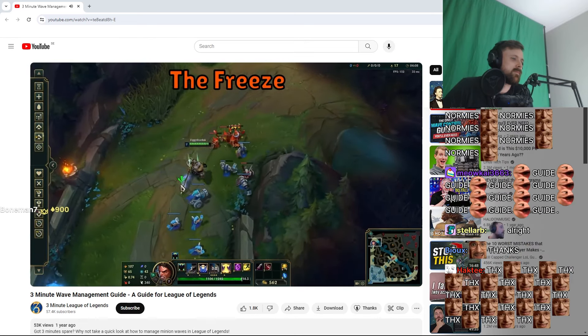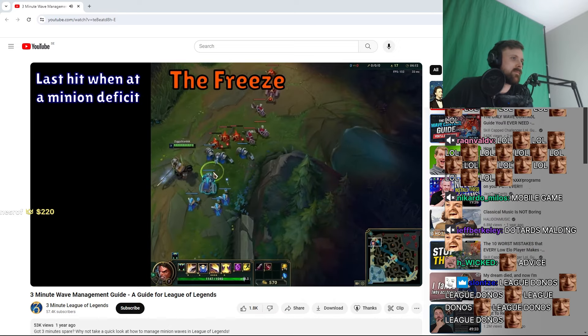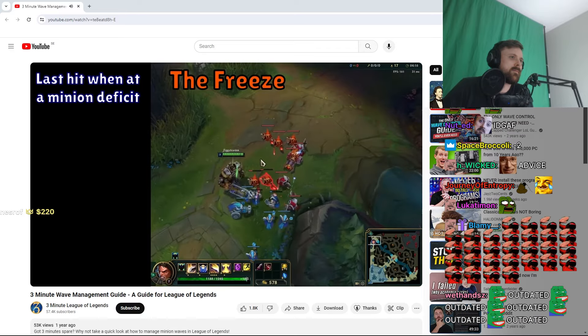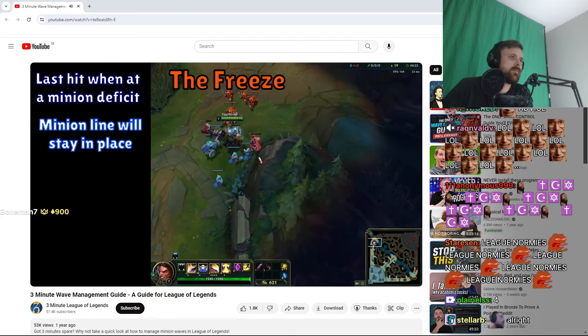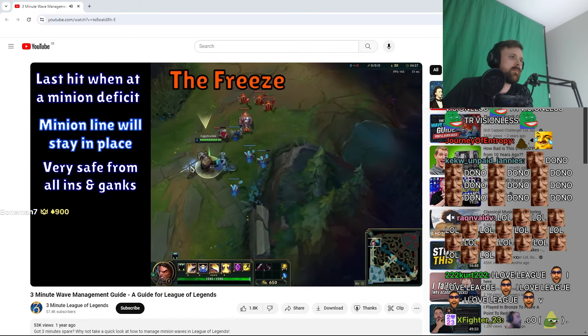The second method is freezing a wave. This is pretty easy to set up — you just last hit minions when your wave has fewer minions than your opponent's. As long as the opposing minion wave has 2 or 3 more minions in it than yours, you should be able to set up a freeze, making sure this minion line does not move from where it is. There are many advantages to freezing a lane. Firstly, you're keeping yourself incredibly safe and easily able to farm, while keeping the opposing laner overextended.